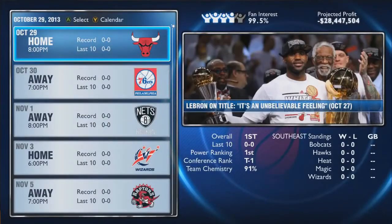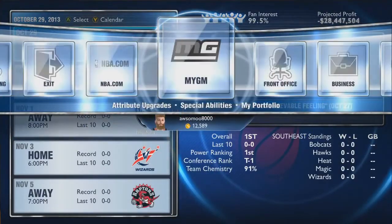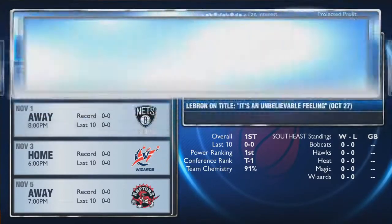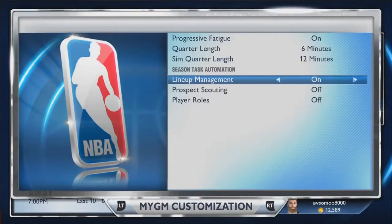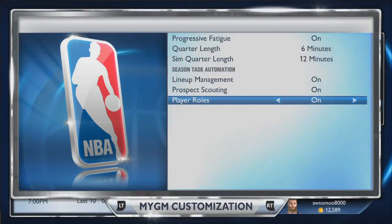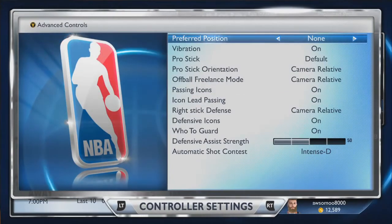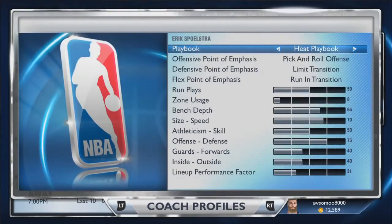Once you've done that, auto-generate the rookies. Head over to the 2K options and you're going to want to change these three settings — switch those to on. Once you've done that, just save those settings.